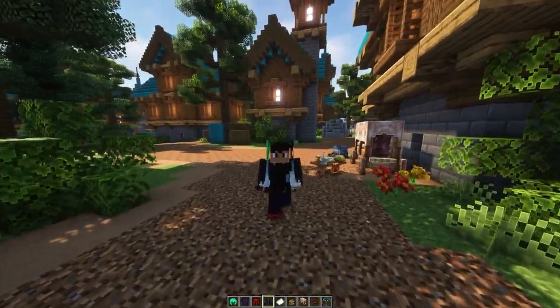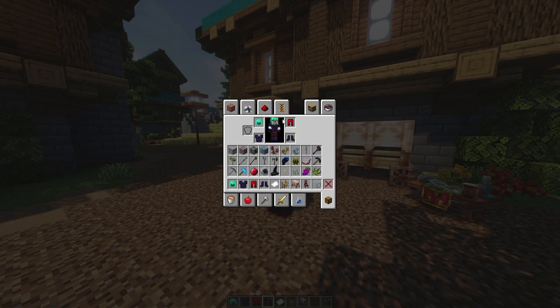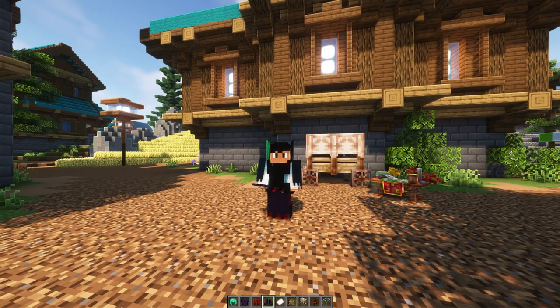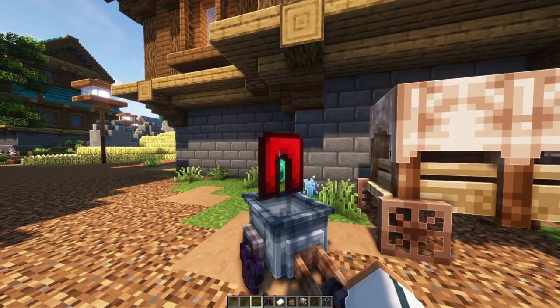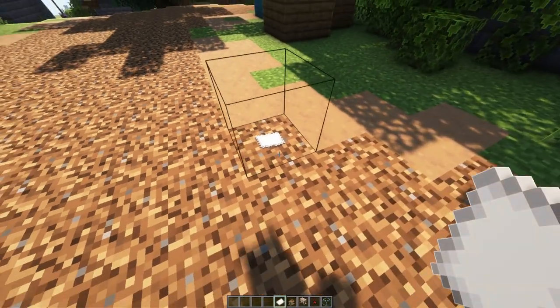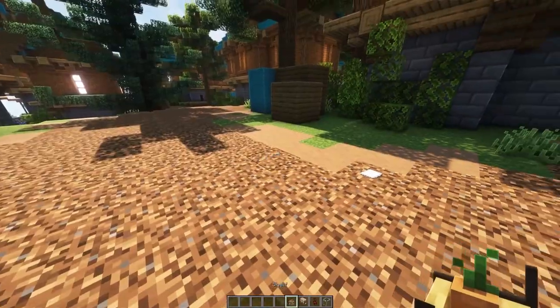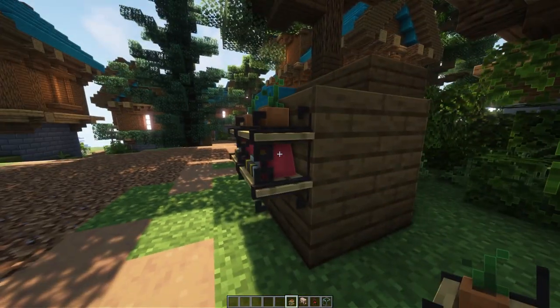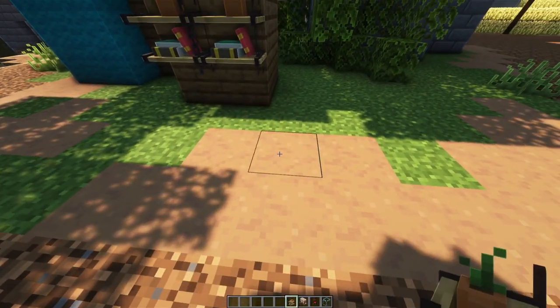Starting with the armor — you can actually put it on. Mine is having an issue because some of the armor uses shaders and I can't use those with Iris. That's just a shader conflict, not a plugin issue. Most players using resource packs don't use shaders, so it's perfectly fine. Now let's check out the shelves — they can be placed against walls, which is really nice. You can put them on the floor too, though that looks a bit off. You can break them and it works fine — a great way to decorate homes.